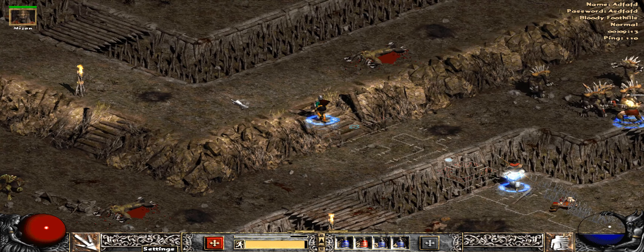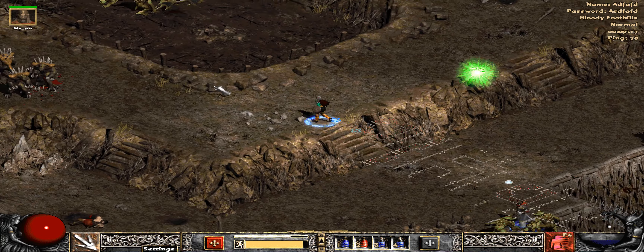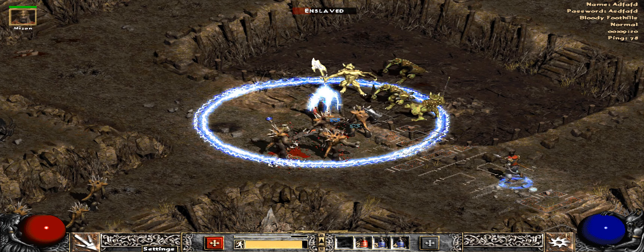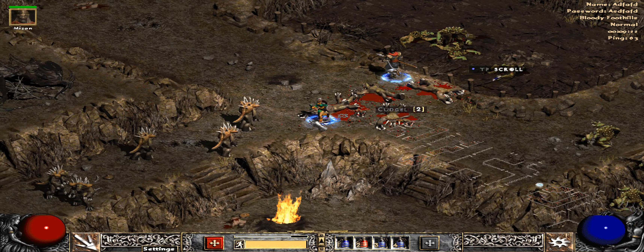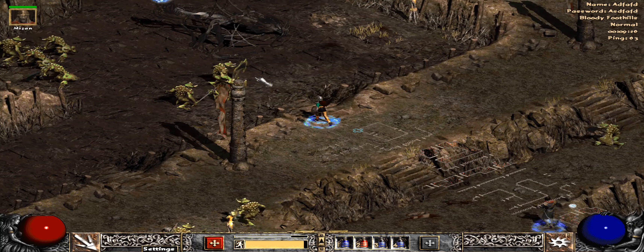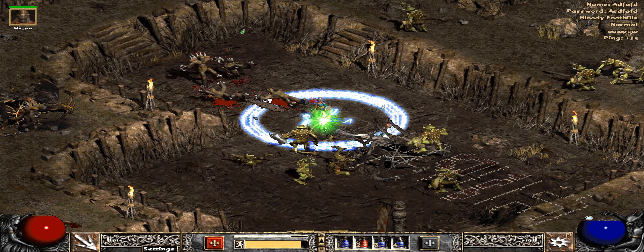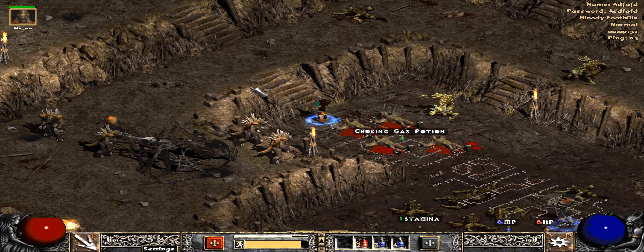That Diablo 2 Alpha does look pretty damn good though. I'm excited — there are a few little odds and ends I feel like could be modified, but overall I think it looks amazing. Especially the lighting — when the Sorceress is casting her spells and it lights up the hallways and stuff, it looks so good. Better than I was even expecting.